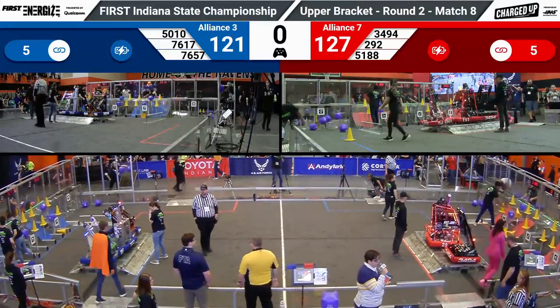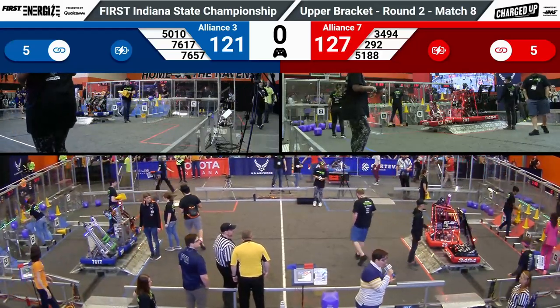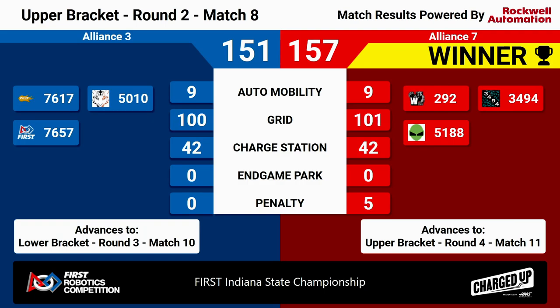This is going to be a close match to see who's going to continue on to face our number one alliance. And we do have a result up on the board — it's going to red. Our number seven seed upsetting number three by six points, 157 to 151. That means our number seven alliance is going to move on to round four, match 11, to face off against our number one alliance. This Cinderella story here at Indiana State Champs. Our number three alliance is not out yet though — they will be moving on in the lower bracket, round three, match 10. Congratulations to our winning number seven alliance.